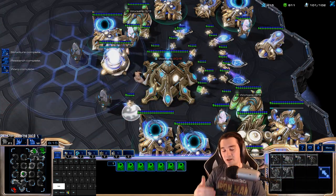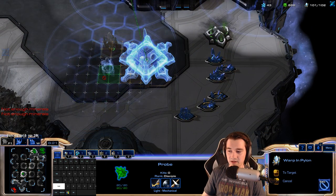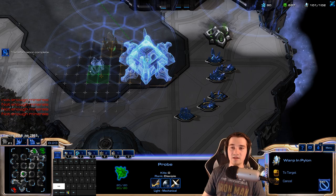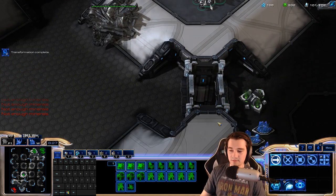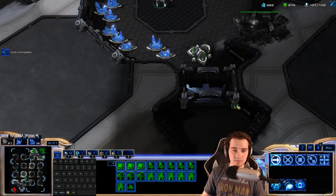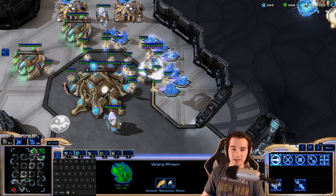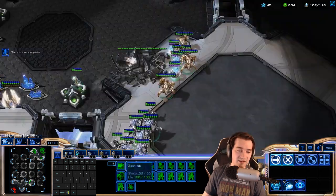At this point I have too many probes to make this base very efficient — I should be looking at another one. I'm going to move up to attack, get a Twilight Council, a little bit of everything, and get cannons in the mineral line.